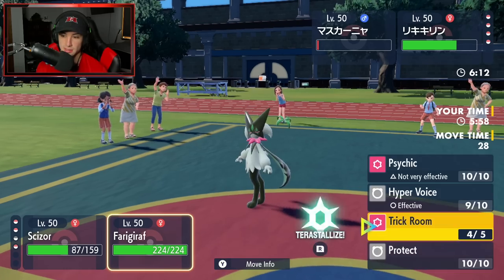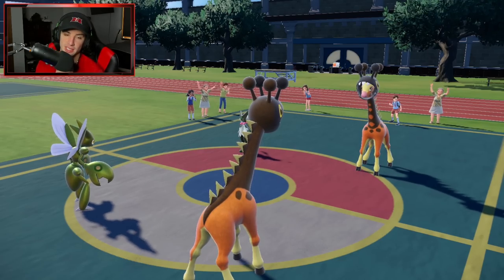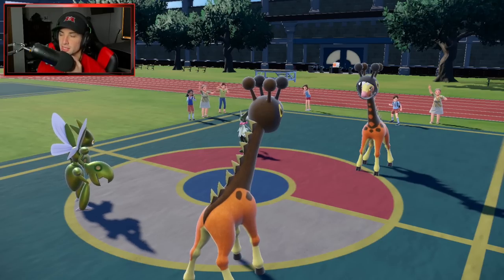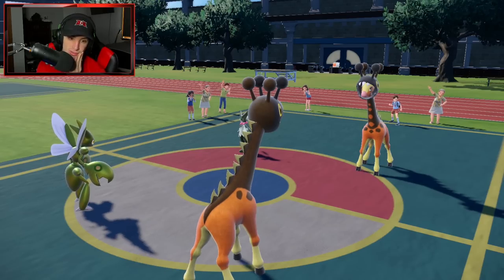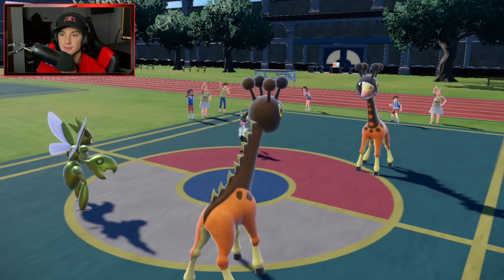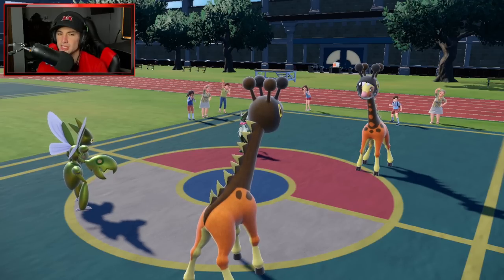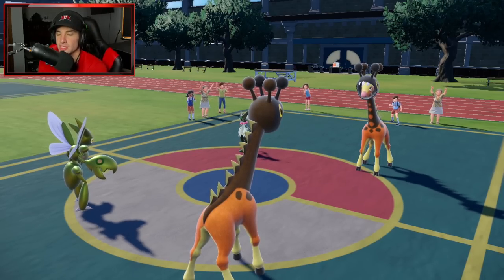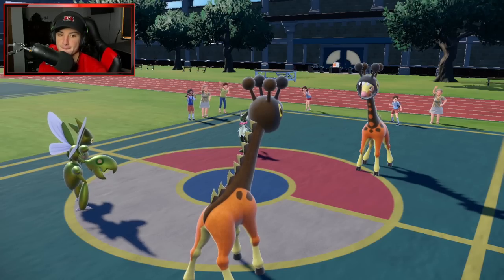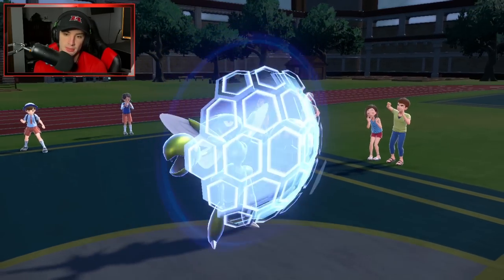This is such a good battle. I need Trick Room up, or I need their Farigiraf at least gone. Their Farigiraf is imprisoning my Trick Room — how dare you! That was great swaps from our opponent, really good swaps. They swapped into Farigiraf to counter up my Trick Room. We'll see what our opponent wants to go into now.